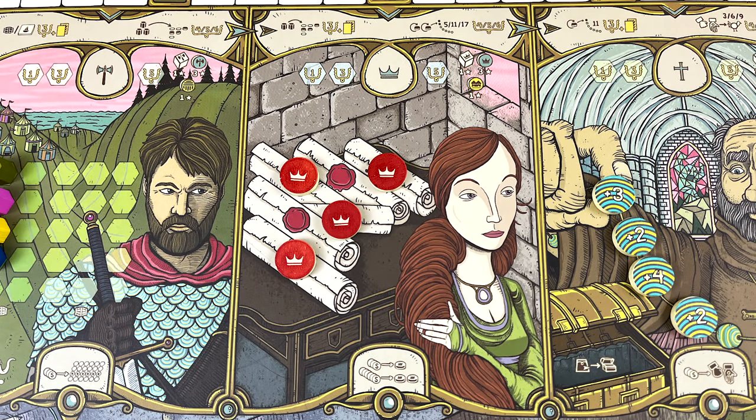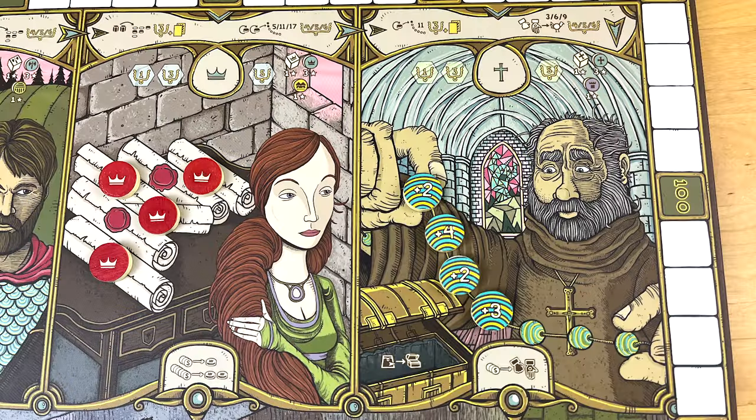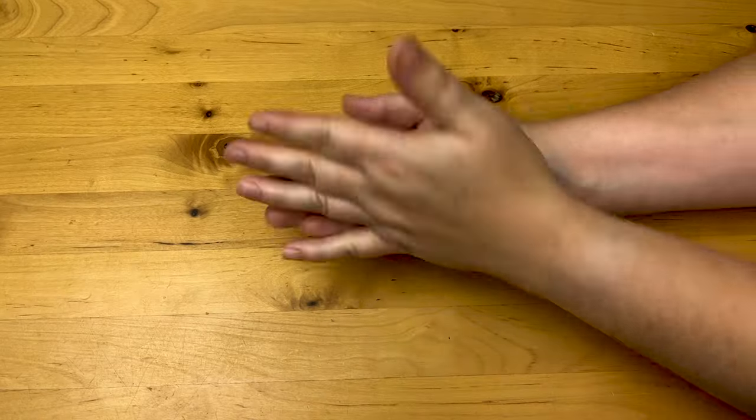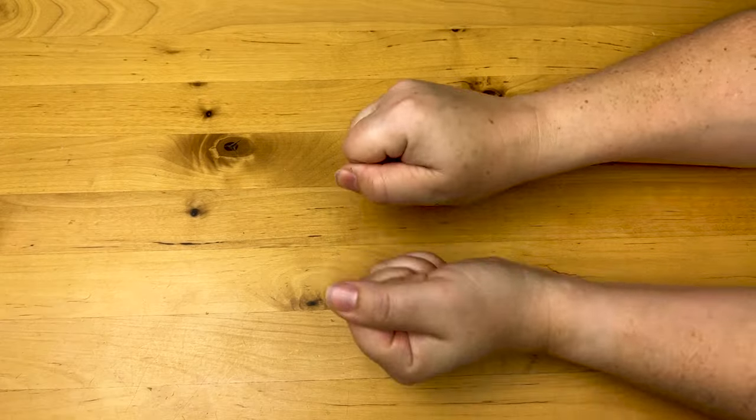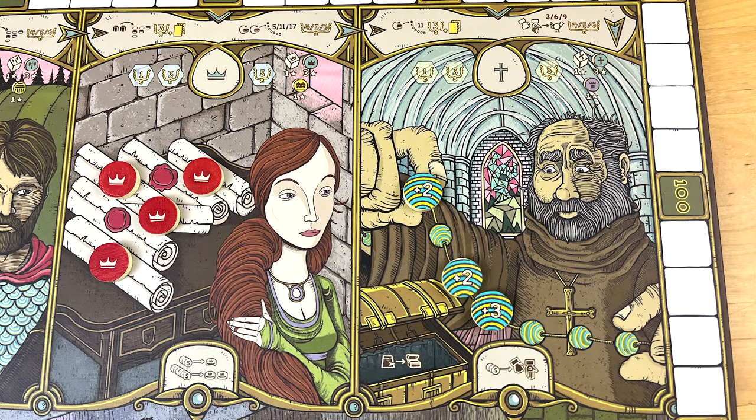At the nobles' guild, you can pay either three or six shillings to buy one or two king seals and put them in your supply. At the monks' guild, you pay three shillings to take the highest and lowest numbered beads from the strand. Give them to another player who mixes them up, then you choose a hand and keep whichever bead is in there. The bead you didn't choose goes back to the guild.